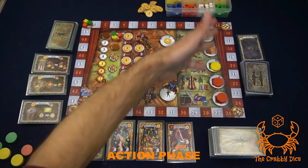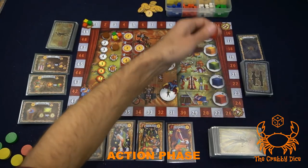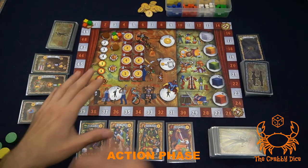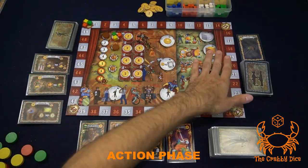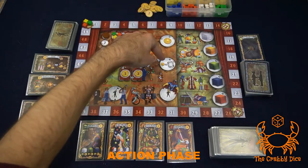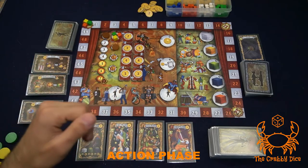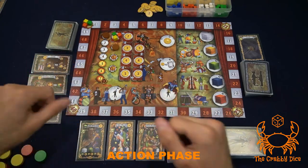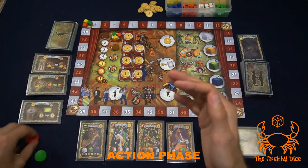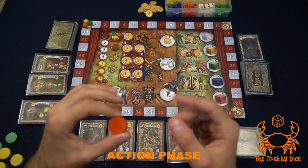During resolution the cube spots let you gain cubes, which go on your performers. So in placement you're either getting cubes, money, investment cards, or personnel or performer cards. In the rare case you have no valid place to put your disc, you return it to your circus and gain one dollar from the general supply.